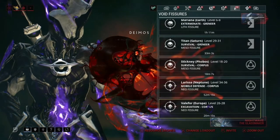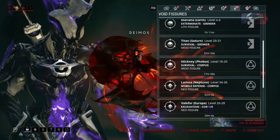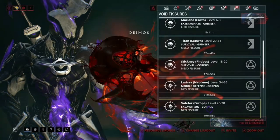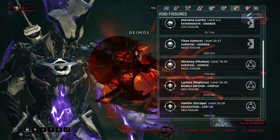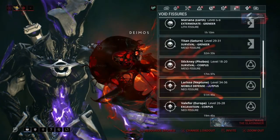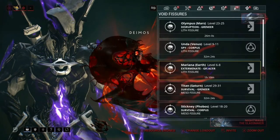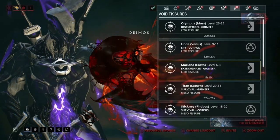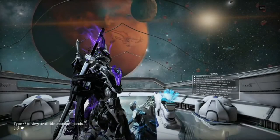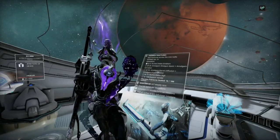Excavation is also a really good mission type. One drill done gives 100 cryotic, two gives 200. On the Lith version you need 200 cryotic to get your prime part reward. Make sure you have void relics equipped before you hit that 200 cryotic mark. Mobile defense is also really simple and easy to do. For exterminate, I like to bring a really fast melee weapon and a fast frame - like Volt, Saryn, or Mesa with her Peacemakers.